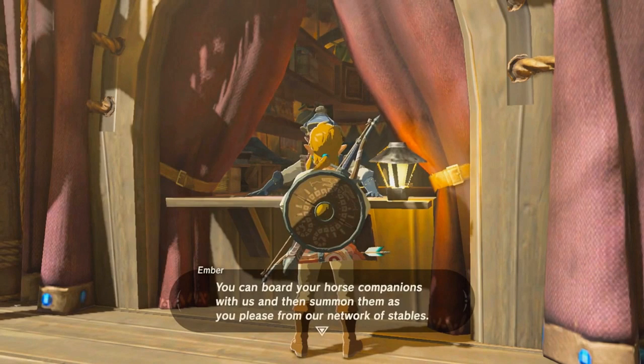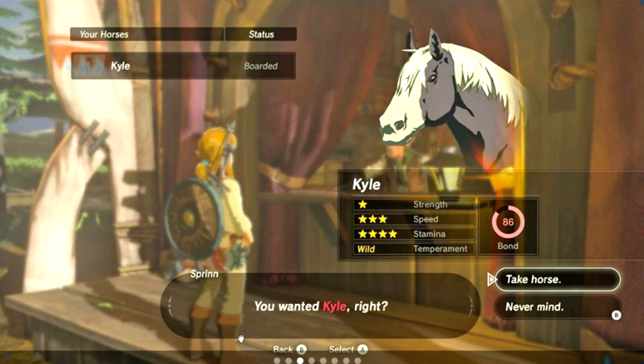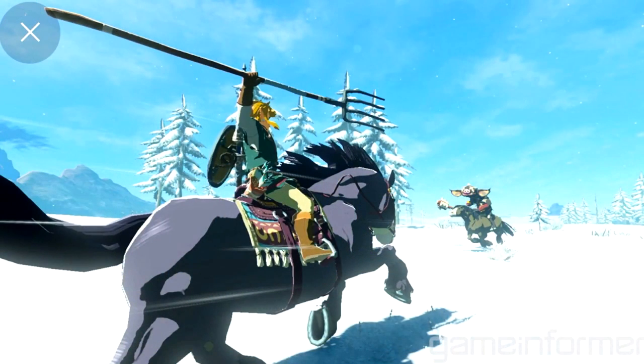Stables are littered throughout the world, each one ran by a distinct named character. Link can keep multiple horses at a time, and affection and loyalty is important — feed and take care of horses to raise their stats. You can call horses over to you, but they need to be within a certain proximity. Horses can also be killed by enemies. The Game Informer player got off his horse to battle some enemies, and unfortunately his horse named Kyle got caught in the crossfire and died. Let's have a moment of silence for Kyle.